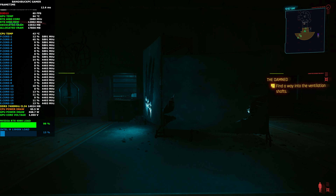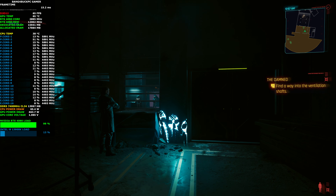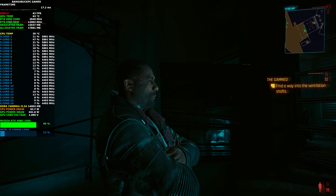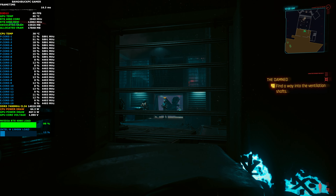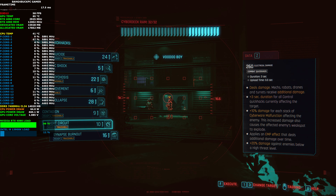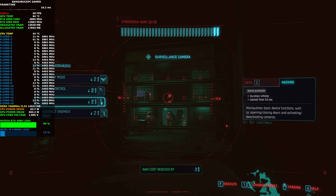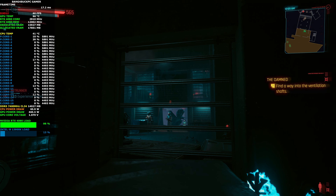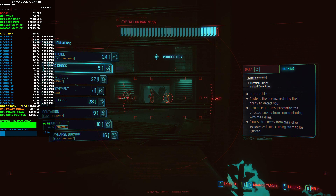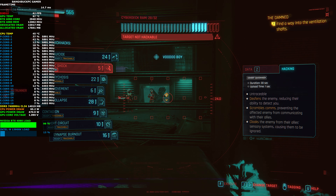So I'm going to go meet Solomon Reed and try to infiltrate the Voodoo Boys' base of operations. Solomon mentioned finding a way into the ventilation shafts, but I'd rather take a head-on approach. I'm going to try and take these guys out. First thing I'm going to do is take out this camera, then take out the one in the back. I'm going to overclock my cyber hack ability.